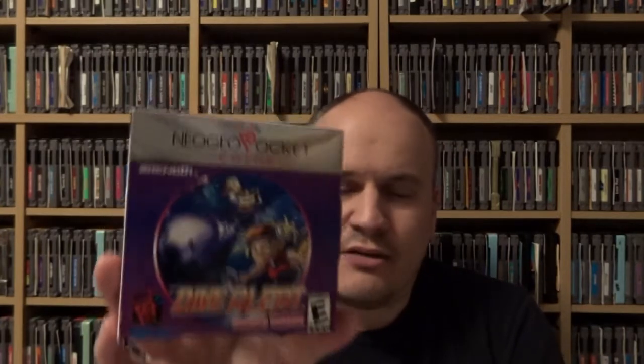Next is one I've been looking for for a long time. I'm trying to build the complete set of Neo Geo Pocket Color games, and I got one off my want list from eBay — this is Dive Alert Becky's Version. It also has a counterpart, Dive Alert Matt's Version: they're similar games with two separate lead characters released as two separate games. I already have Matt's Version, so I've been looking for Becky's for a long time. They're submarine sims, essentially. I haven't got too deep into Matt's version, and I haven't popped in Becky's yet, but I'd imagine they play very similar with different storylines. I've never seen this game in a store in all my years of game hunting, so I had to bite the bullet and buy it on eBay.